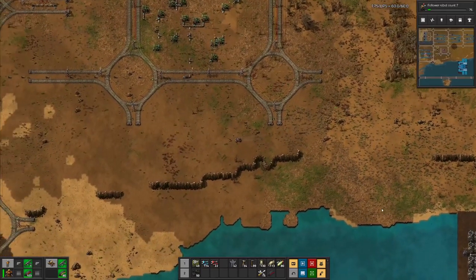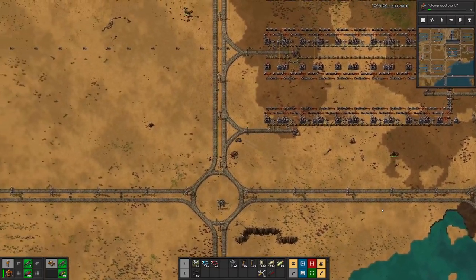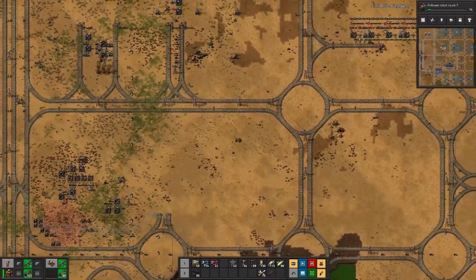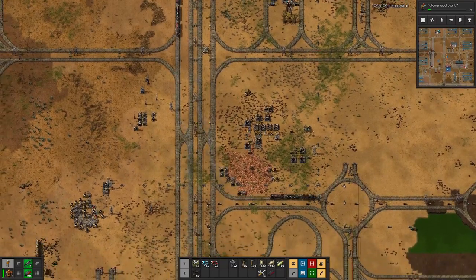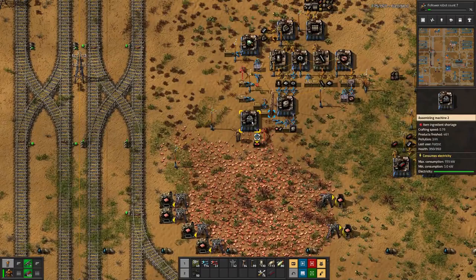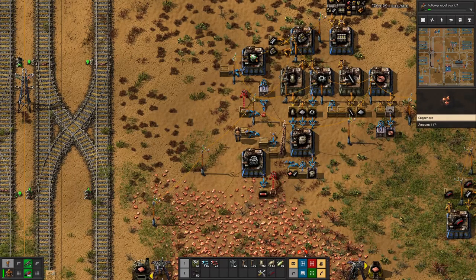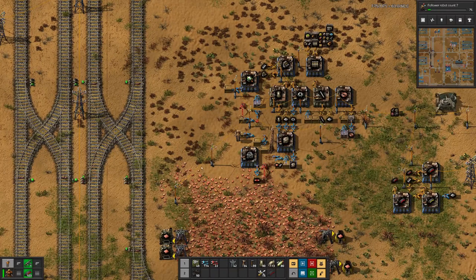All that's missing is basically hooking that part up, and that will be something for next time where we will actually bring this plant online. We need to connect it to the general power network. Then hopefully we can have a look at what's wrong with our research, because since a few episodes we are stuck at follower robo count at seven percent and nothing moves. Anyway, let's grab these iron gears, craft two - that's it for today. Hope you enjoyed it and tune in next time for more Beltless Factorio. Until then, goodbye!